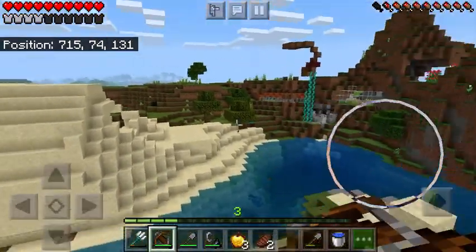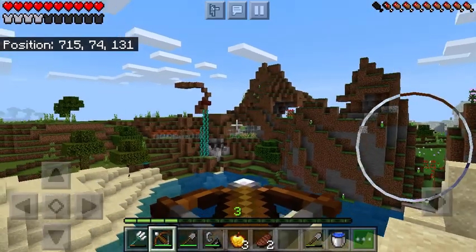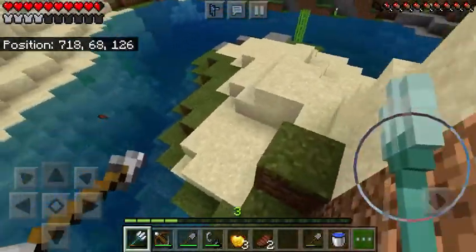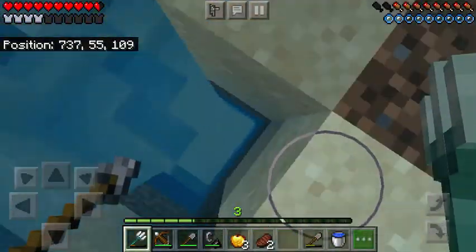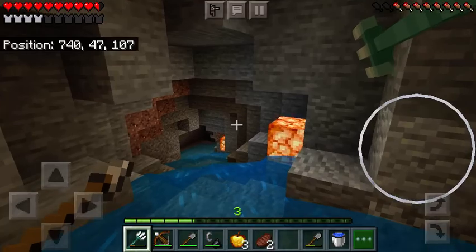Anyway, here you can see my base. There's my front drawer there, farms, and the lookout point. I would use an end pole if I hadn't wasted them. There's a little cave down here, and I just added some shoe lights.